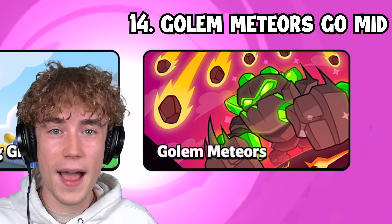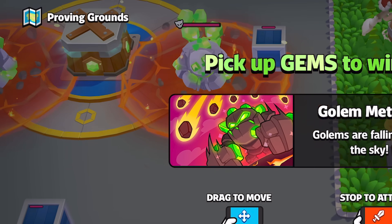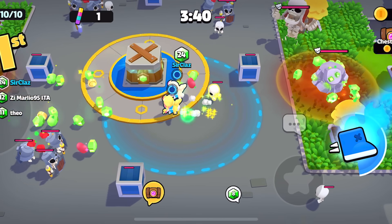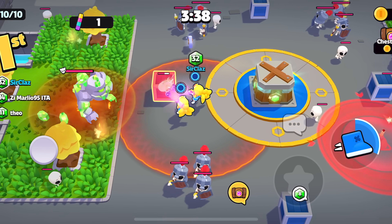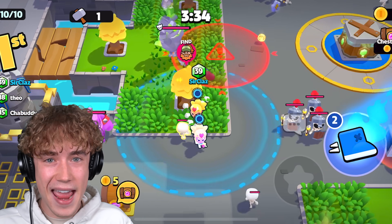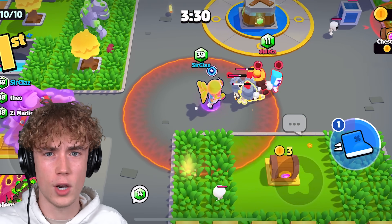At the very start of the modifier Golem Meteors, two golems will spawn from the sky in the middle, dropping a bunch of gems. These golems actually despawn immediately, but the gems don't despawn. So if you rush middle at the start of Golem Meteors, you're literally going to get a bunch of gems for free uninterrupted. Then two new Golem Meteors will spawn again in the middle. You get a stupidly big advantage if you rush mid at the start of Golem Meteors.